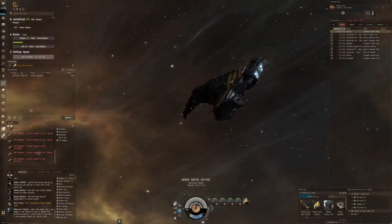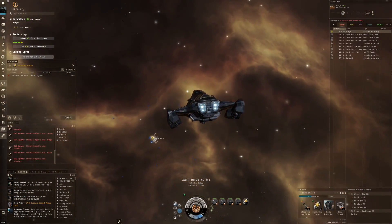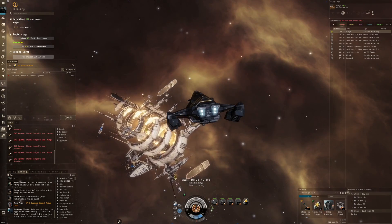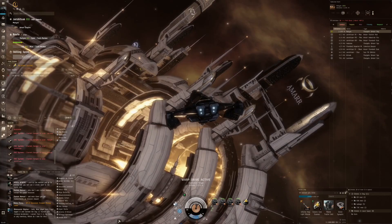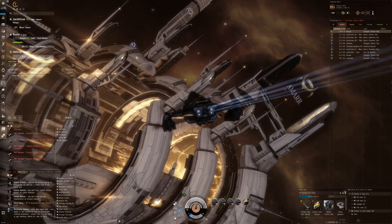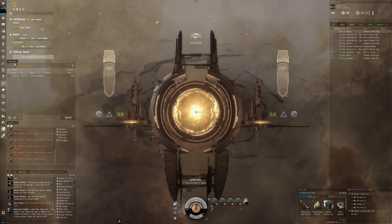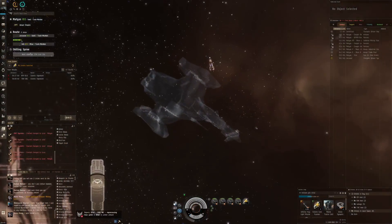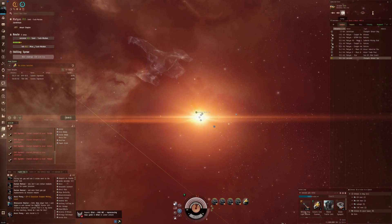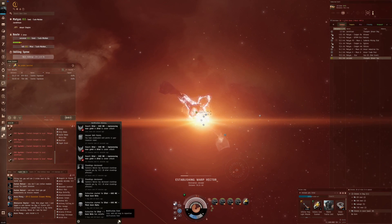We get to travel through Amarr space for quite a few jumps unfortunately. This is not like the escalations I experience with the Sansha - those are pretty straightforward. For instance, the refuges escalate into a three out of ten which is just one site in one location. Most of them are going into low sec unfortunately, but this one so far is sticking to high sec.